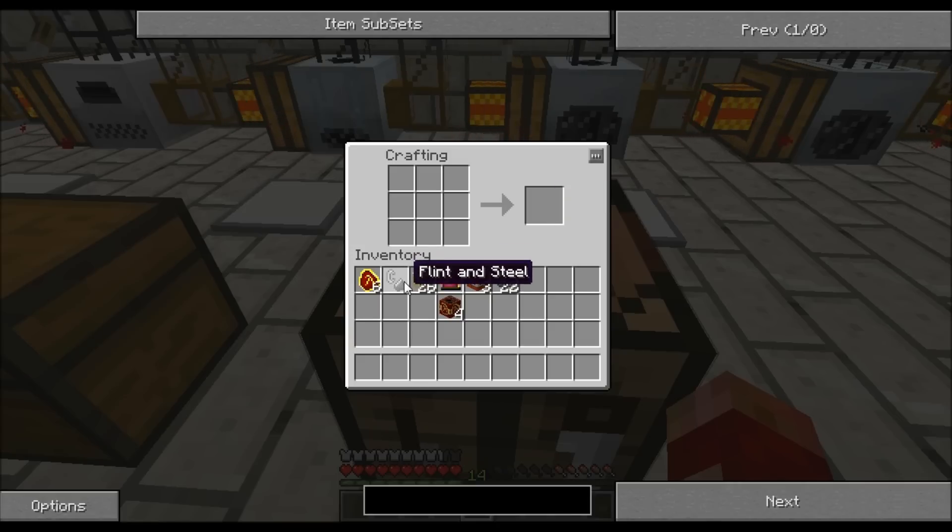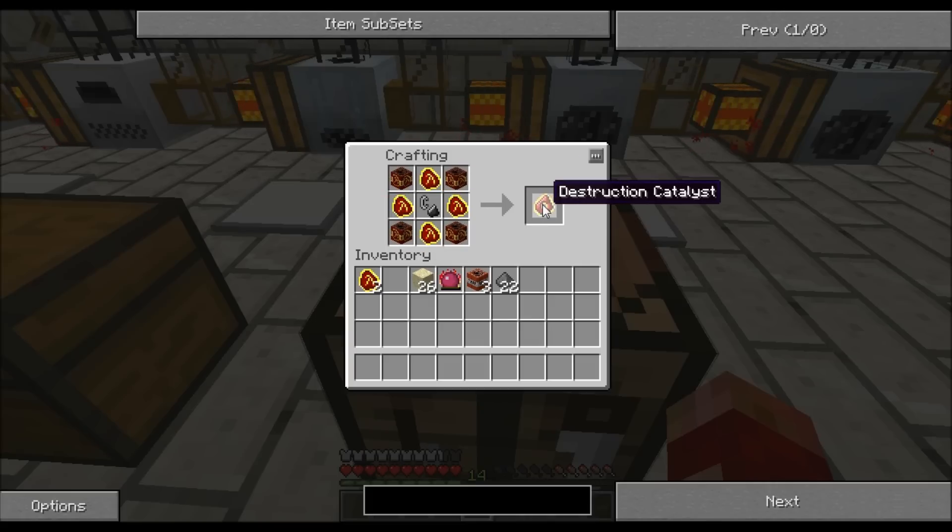For the Destruction Catalyst itself: flint and steel goes in the middle, Mobius Fuel here, here, here, and here. And then the rest is Nova Catalysts — just like that. And there it is, the Destruction Catalyst.